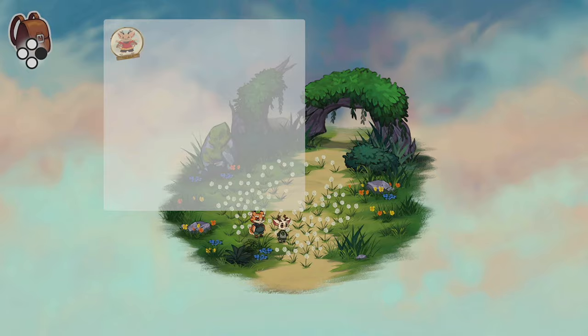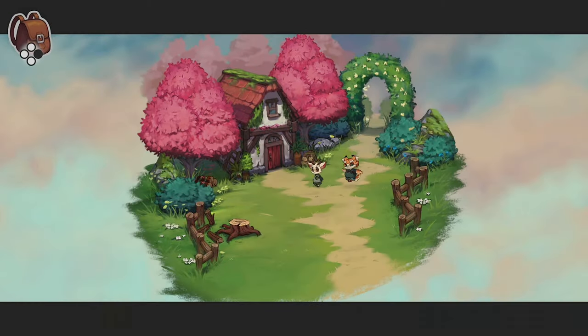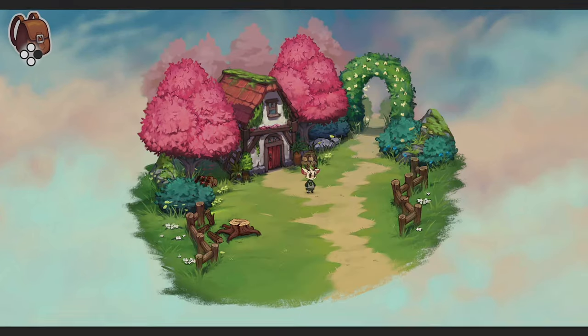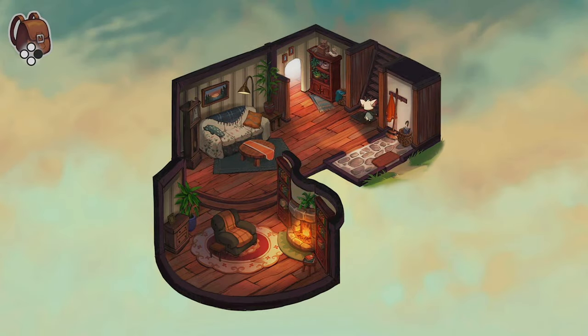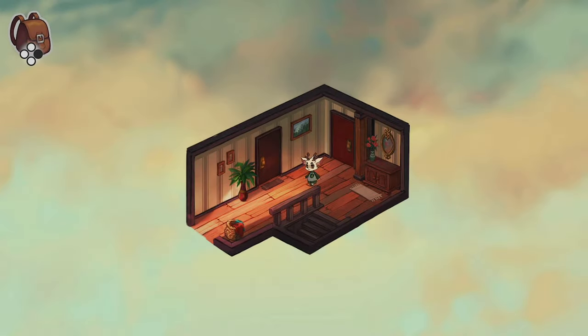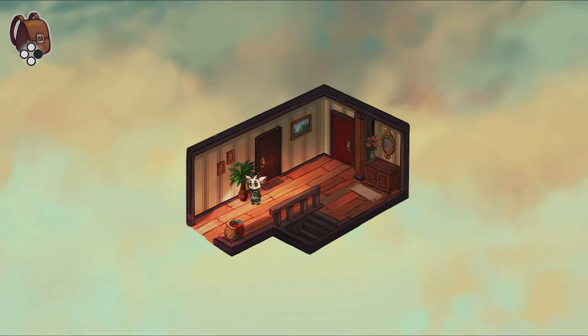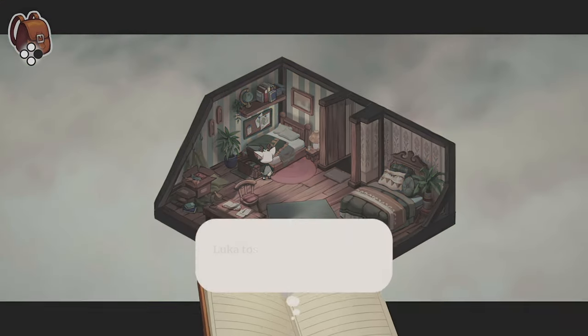If you press the B button you will see all your charms. Continue south. The B button will also show you your missions. Enter the house. Go upstairs and try the northwest door for the Hide charm. Then enter the southwest room, Lucas's room, and interact with the box for the Chill charm.